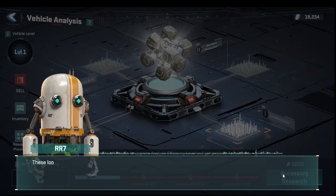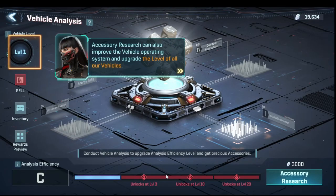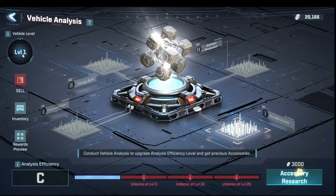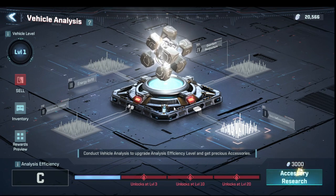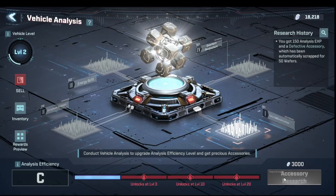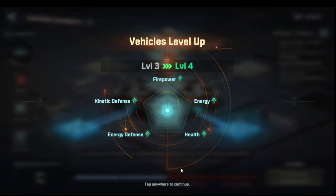Now we can do research. Accessory research gives us wafer accessory levels for vehicles. Every level adds one point of attack, defense, and health to each vehicle — effectively buffing all of your formations. You want to keep up with this and not fall behind. Each research level increases firepower, energy health, energy defense, and kinetic defense by one for every vehicle.